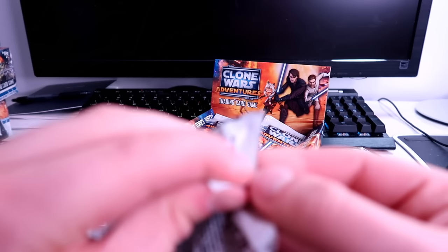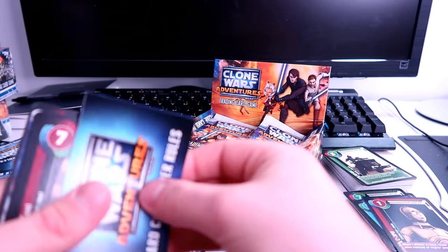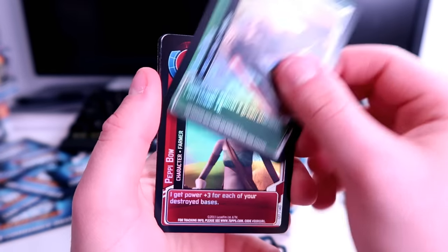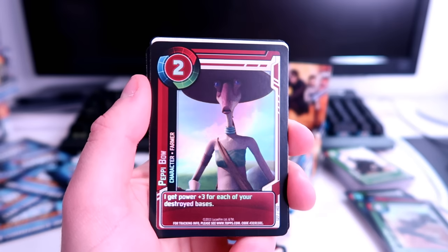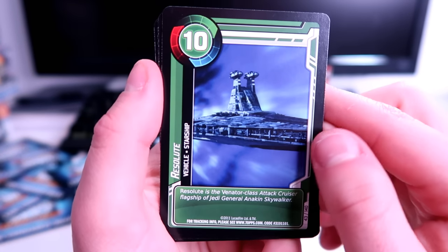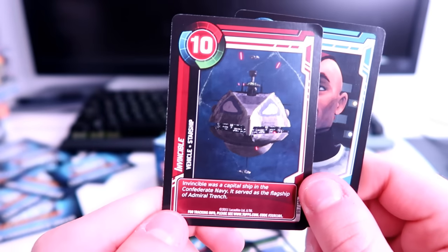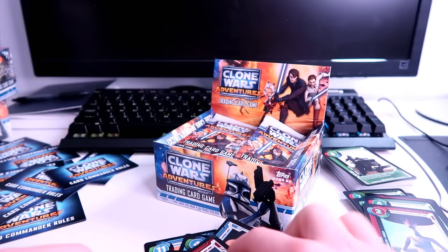Next pack: Ahsoka Tano, then a vulture droid in holo foil — nice one. Padme Baw in holo foil — not my first choice for a holo. The Resolute, Marduk, Commander Gree — cool one to have — and the Invincible. I like it a lot.